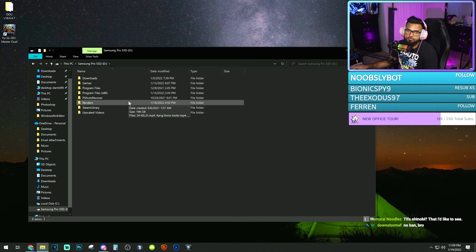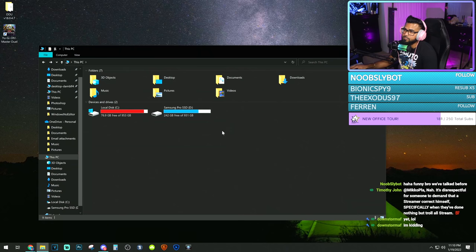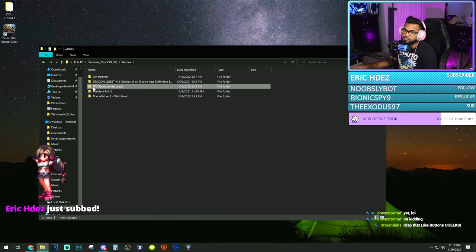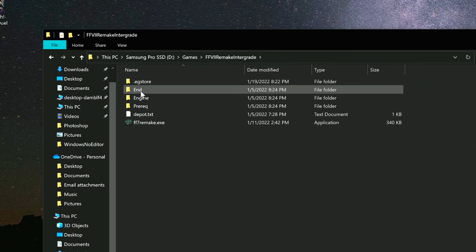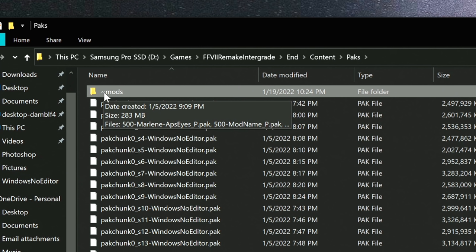When you go into here, looking at it from this perspective, when you install Remake, it's going to be inside of your This PC folder. But you're going to locate it inside of wherever you installed it. For me, I installed it in a separate games folder. Final Fantasy VII Remake Intergrade — this is installed straight up from Epic Games. Then you're going to go into the end folder, then content, and paks — P-A-K-S. Click inside of here.